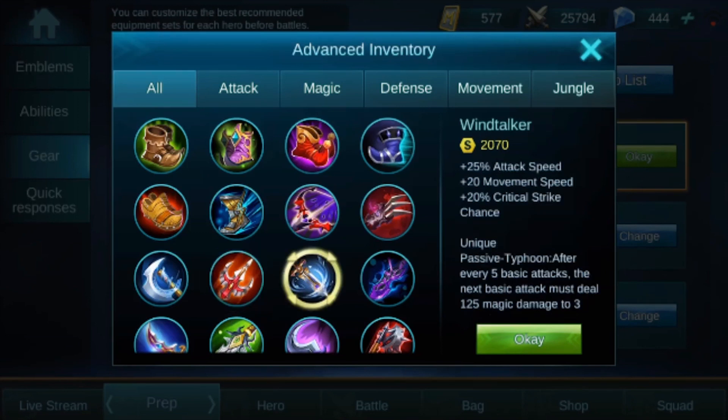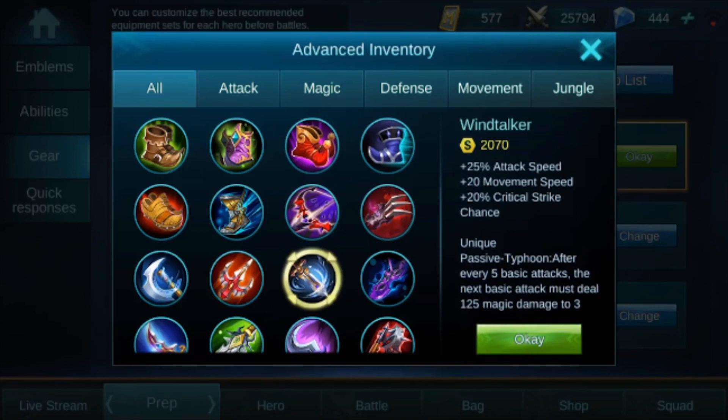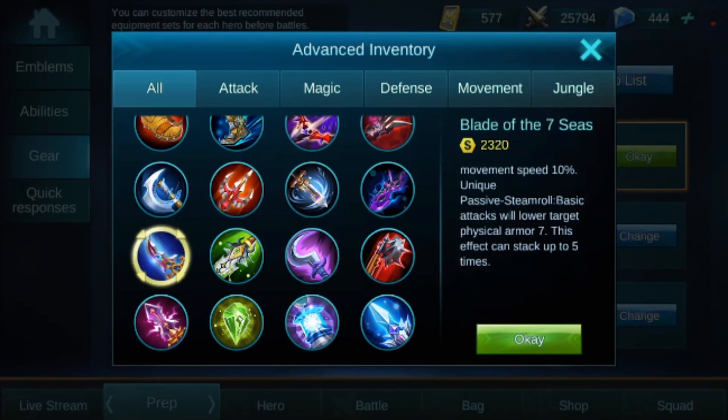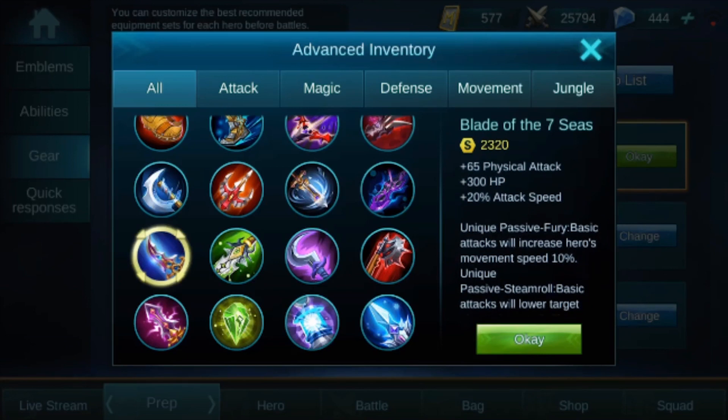Moving on, we have Wind Talker, which gives us 25 attack speed, 20 movement speed, and 20 critical strike chance. I don't know what this was before — something giving out that much movement speed and critical strike, I really don't remember that item. Next is Blade of the Seven Seas: 65 physical attack, 300 health points, and 20 attack speed. I don't know that item either.